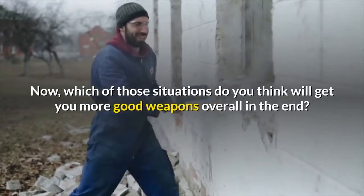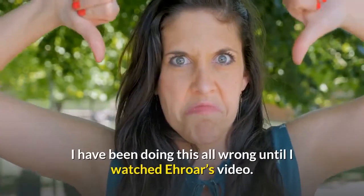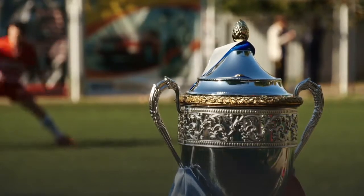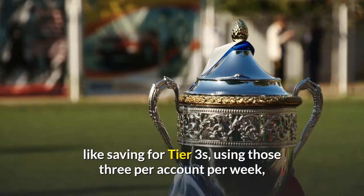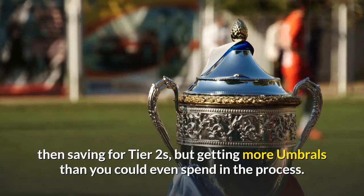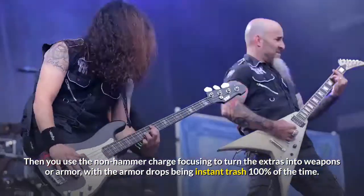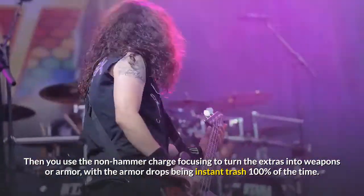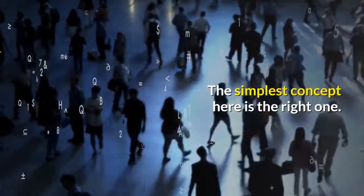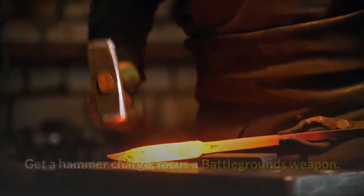Now, which of those situations do you think will get you more good weapons overall in the end? I have been doing this all wrong until I watched Aror's video. If you're like me, you are probably saving for tier 3s, using those 3 per account per week, then saving for tier 2s, but getting more umbrals than you could even spend in the process. Then you use the non-hammer charge focusing to turn the extras into weapons or armor, with the armor drops being instant trash 100% of the time. The simplest concept here is the right one: get a hammer charge, focus a battlegrounds weapon. The end.